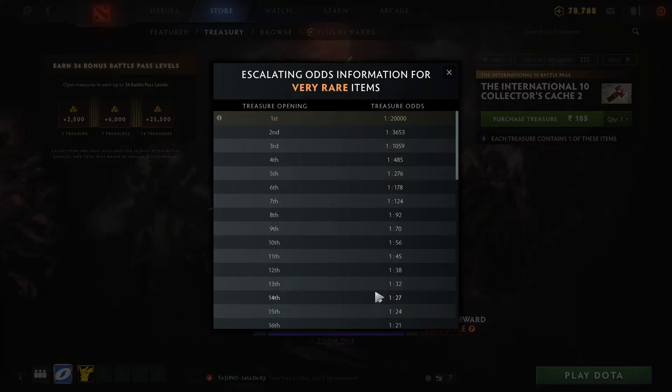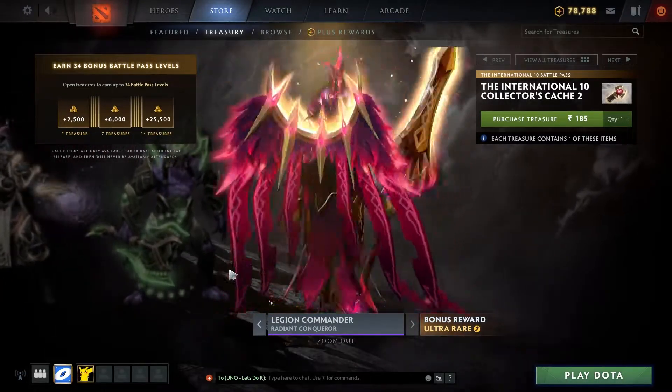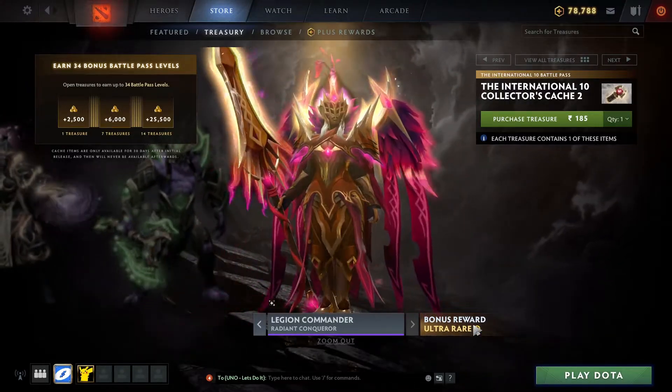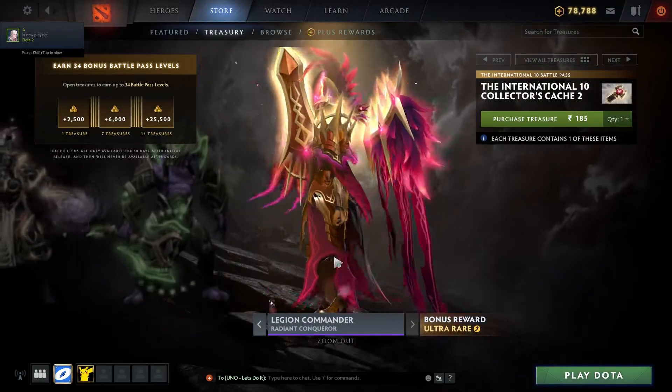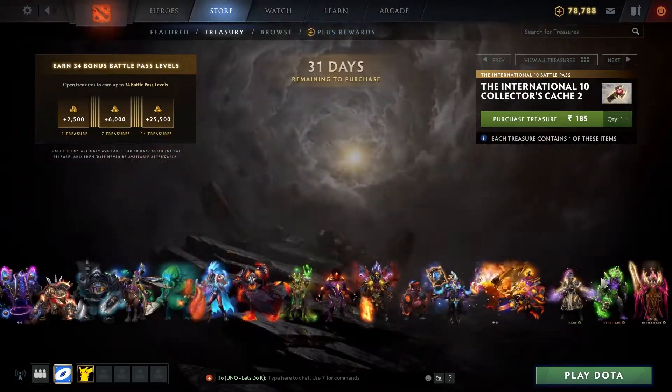Here we have the Faceless Void set — this is the very rare one — 1 in 20,000 on the first trier and 1 in 27 on the 14th, so a difficult one. And then we have LC — this set looks great man — ultra rare, 1 in 100,000 on the first and 1 in 223 on the 14th. These were all the different sets.